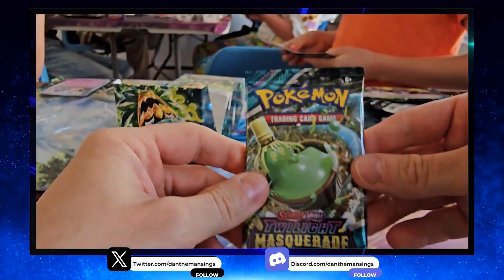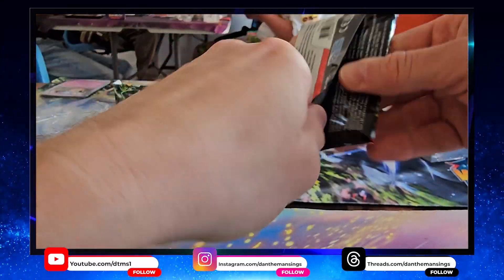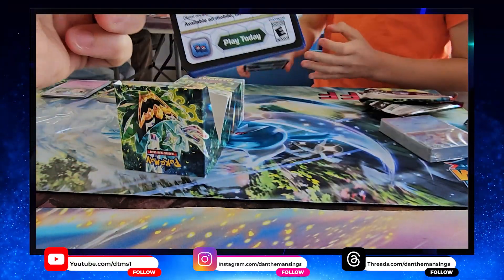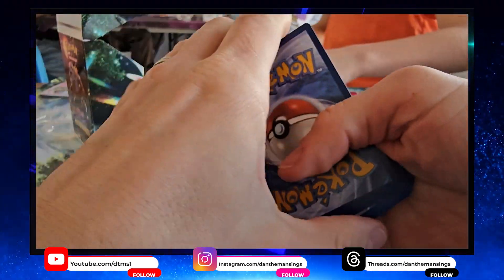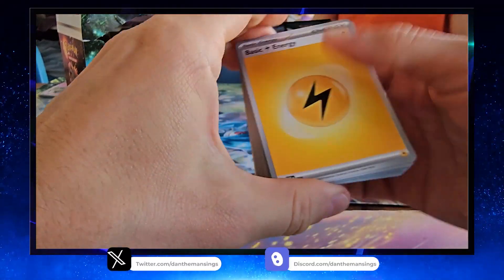Can we pull an EX card? Let's open it up and see what we get. Remove the code card, get the energy — energy-wise we get Lightning Energy, very nice.